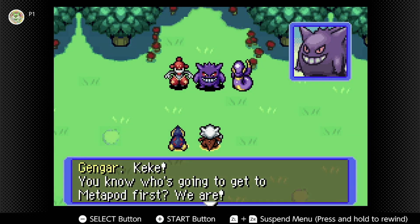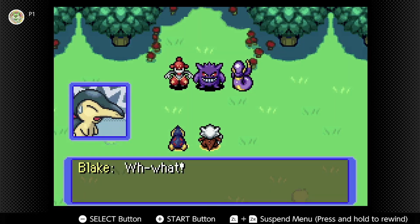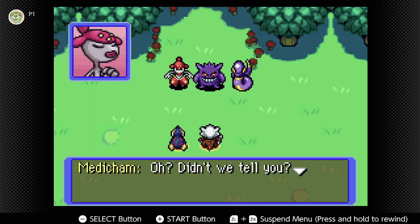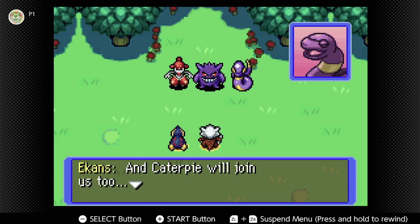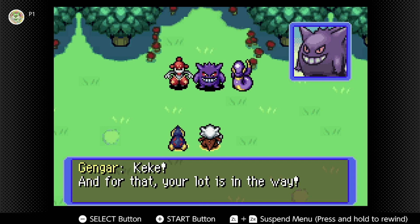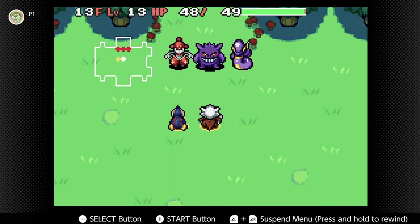Gengar: 'You know who's going to get Metapod first? We are! We can't let you go ahead.' 'Hey Gengar, why do you always mess with us?' 'Our aim is world domination! Caterpie's mama will give us a generous reward and Caterpie will join us too — bringing us closer to our goal! Your party is over right here and now — say goodbye Blake!' Boss battle time!